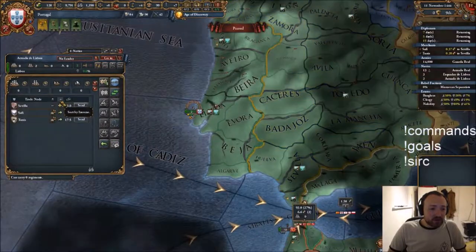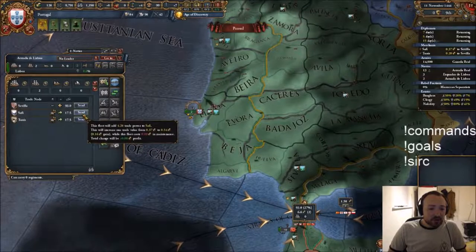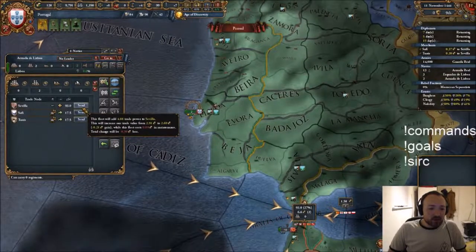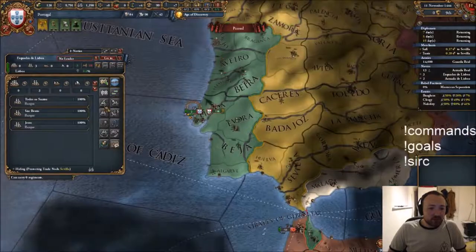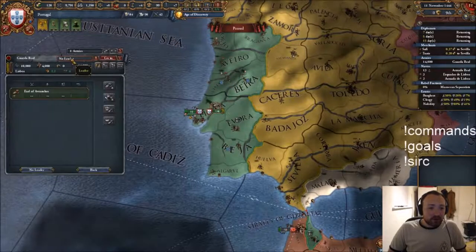I've never really figured out how to do trade properly but I think for now we'll just go to Safi and then let's go to Seville as well. I don't know how it works. I still don't know how that works. I pretend to know how that works.